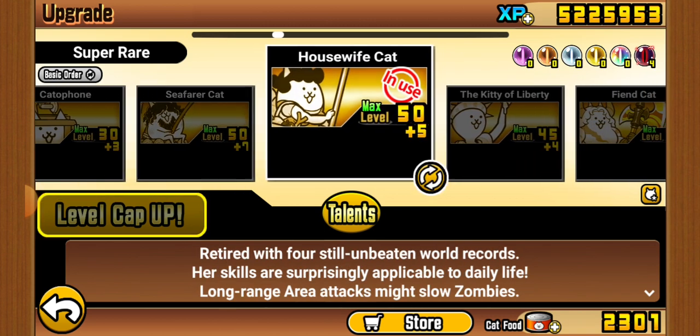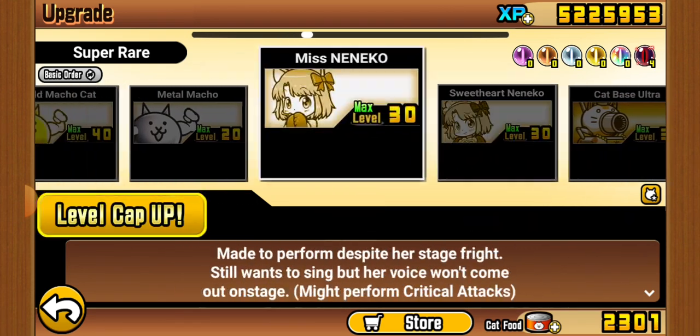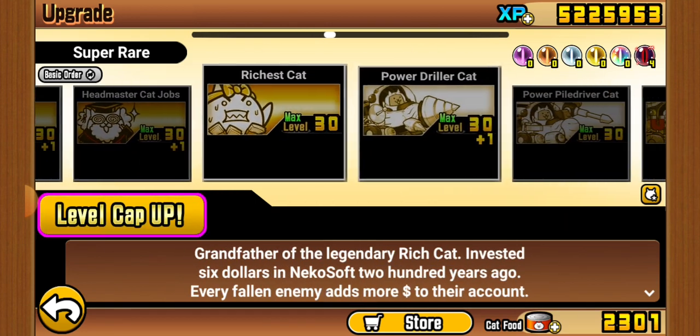Seafarer is a very good generalist and great against Aliens. Housewife is also very good against Zombie enemies and is a very good generalist. Kitty Celebrity is decent. Fiend Cat has good long-distance attack. Metal Cat is a really interesting unit. Cat Jobs is good, and Richest is good too.